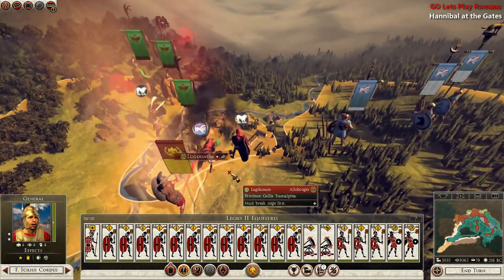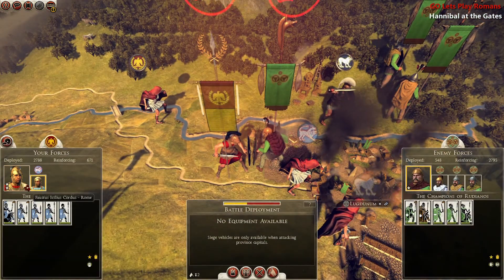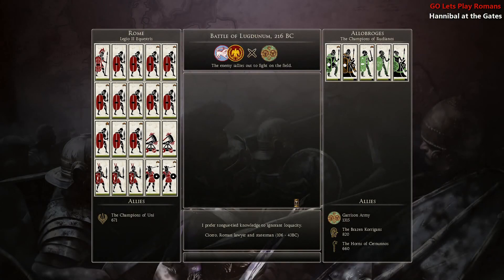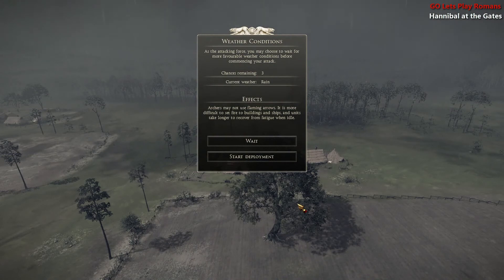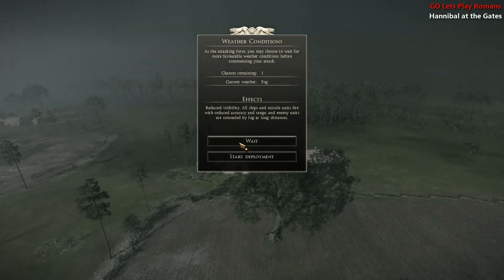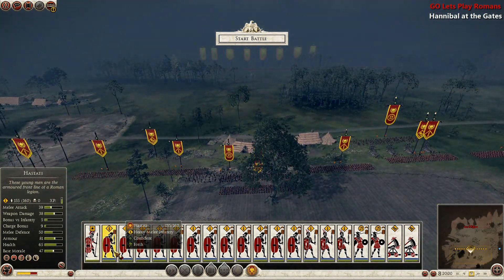We haven't quite taken this settlement yet, but we will now attack — especially with the help of the Etruscans. Hopefully they don't sally forth. And of course they sally forth, because we would have had the advantage if they were in the settlement versus killing off their whole army. We could just go for the plaza. There's fog, and I guess we'll have to deploy in rain — better than fog though.